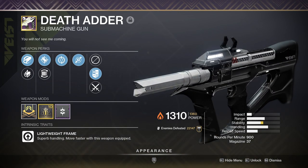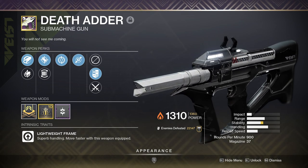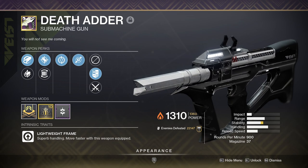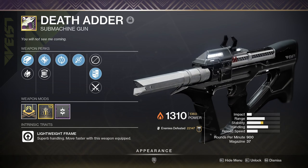Deathadder. I have a deep love for 900 RPM Lightweight SMGs — they just feel amazing in my opinion. Much like the Ikelos SMG, this is also another top-tier primary weapon. And if I pair this particular roll with a certain armor mod, I'd still be able to create Warmind Cells. But more on that later.